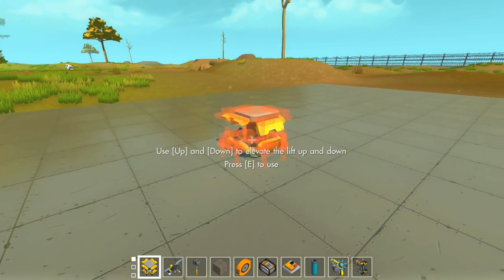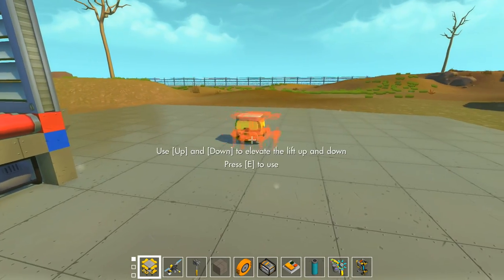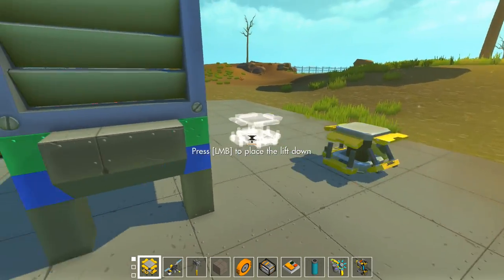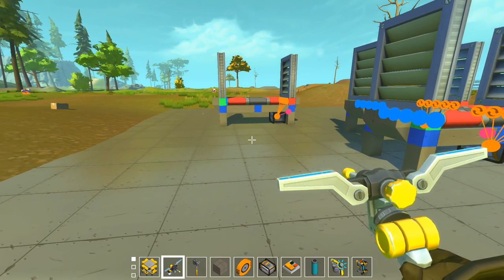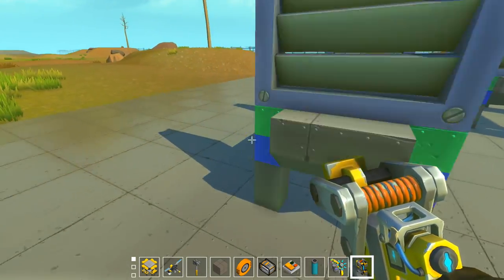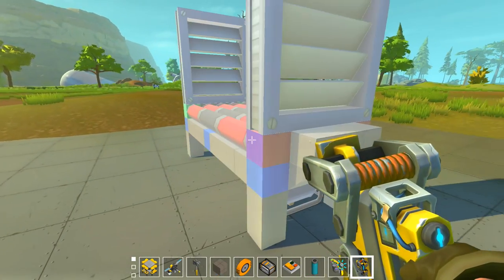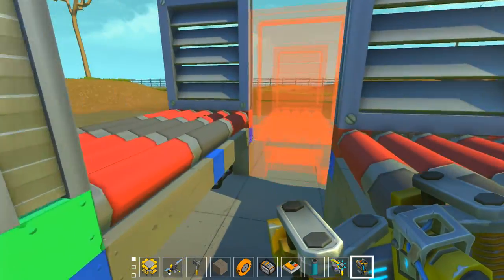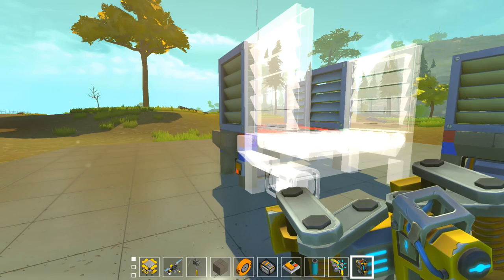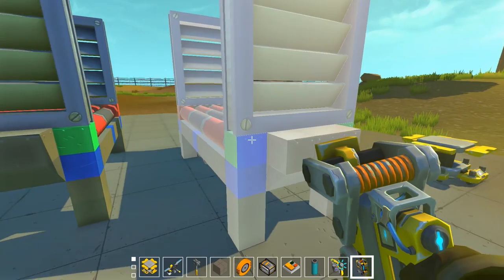So the first thing I want to show you are some conveyor belt pieces I've built for straights. I'm just going to put down a couple of these and you're going to see how the modular system works. They're all sitting on the ground and they're kind of color coded so you know what side you're supposed to be connecting to what side. You can see the engines on the side, so we're going to connect red to red.